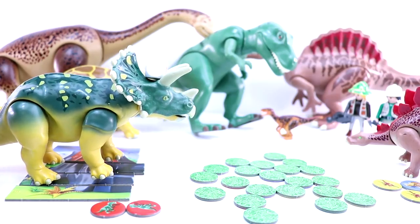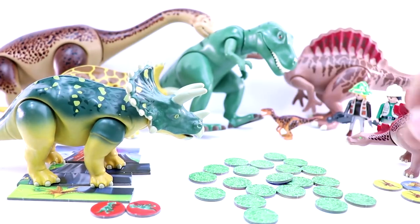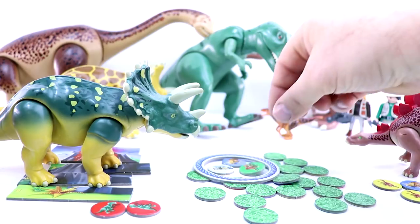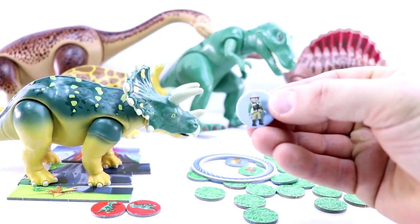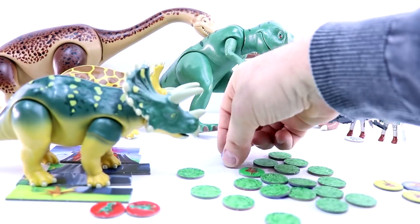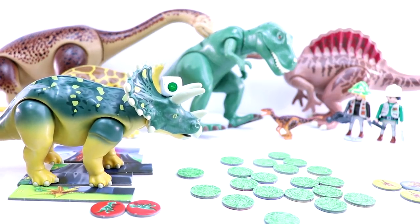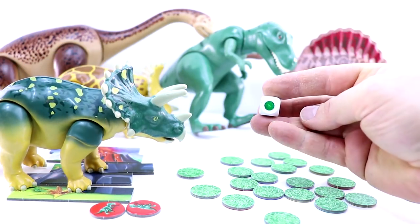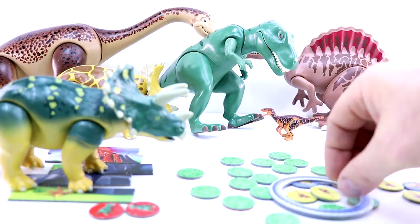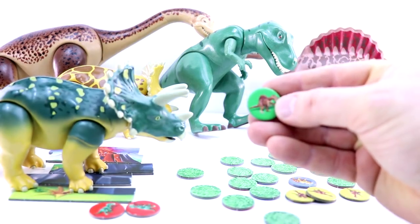Here we go — yellow is the colour for Triceratops. So Triceratops throws the lasso and we've actually saved one of the explorers — we're going to put that over there. It also means you get another spin if you lasso an explorer. So Triceratops has another spin — green! Triceratops has also scored a green.